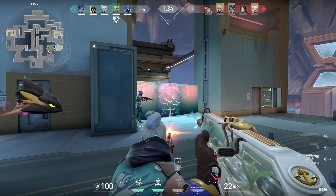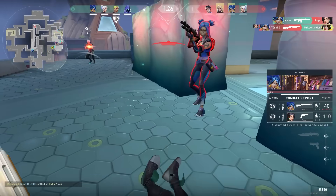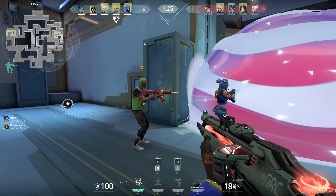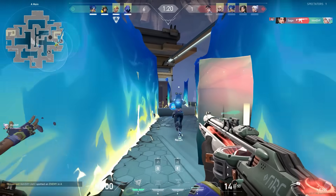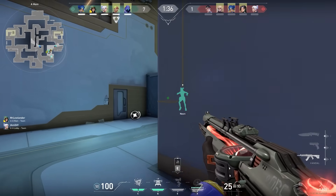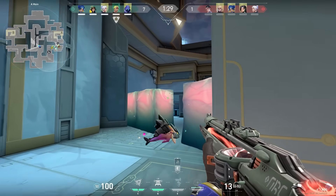If you ever push through an enemy Sage wall, always check on top of it — you sneaky little Sage. Also remember: the fewer bullets you have, the more accurate you need to be. Here I only had four bullets left, which meant the last few shots had to count — that's why it took a little longer to aim for the head. Looking at this game, you might notice we were pushing A every round, but when a strategy really works and you're winning hard, why change it?